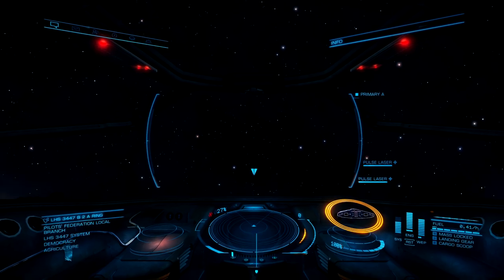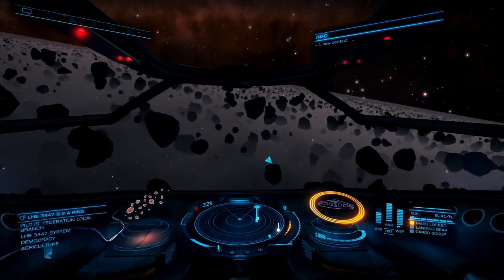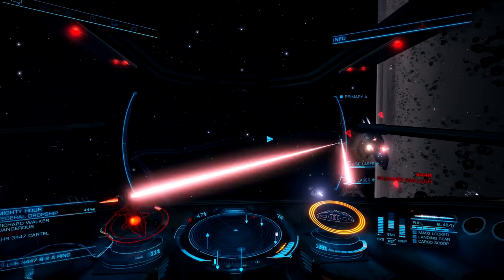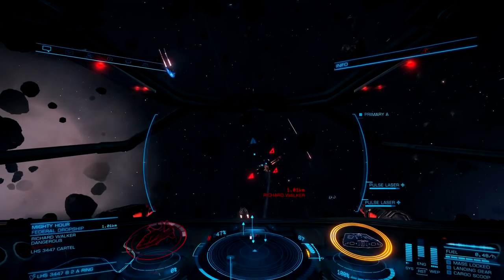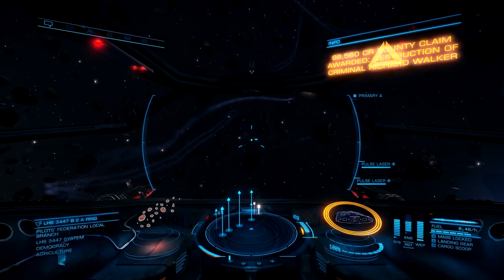Those first two ships we killed were no good, so I logged out to the main menu and back into the game to refresh the ship spawn. Whenever your ship appears in the res sites, it will trigger a bunch of bandits and cops to spawn. Whenever I enter a resource extraction site, the game seems to spawn either a bunch of small ships, some small or medium ships, or a bunch of medium and large ships.